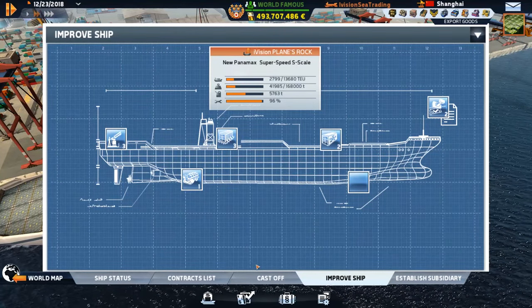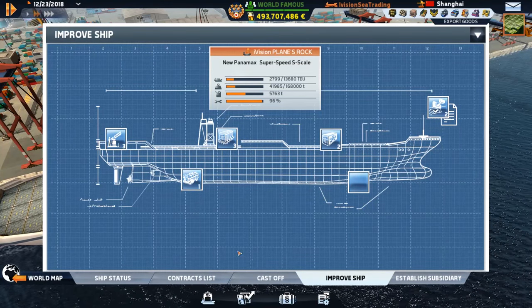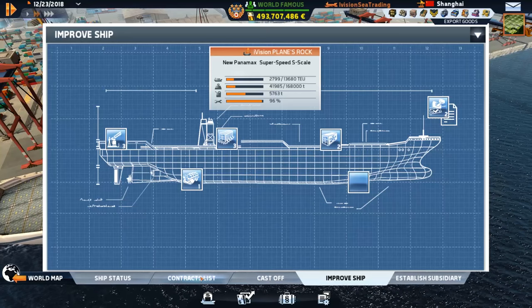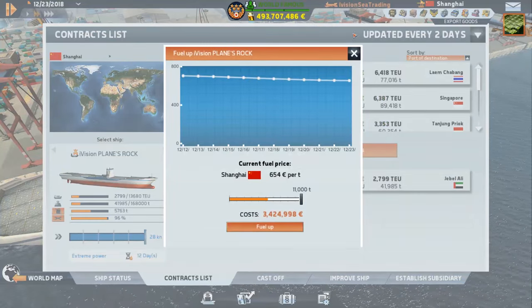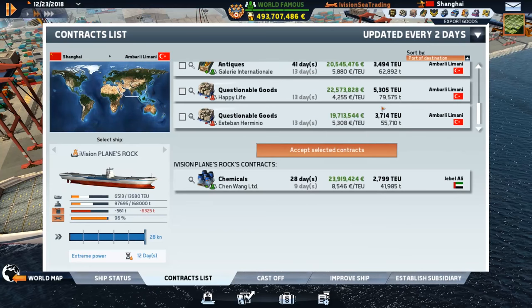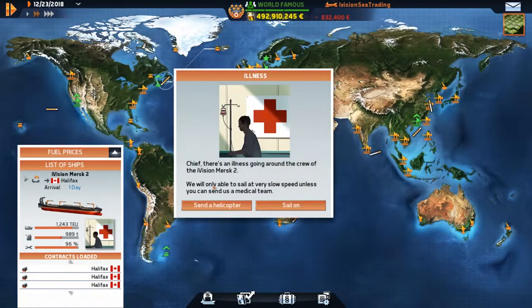I think it's only Panamax ships that could fit — yeah, because the Explorer is a Panamax. Let's head to Jebel Ali, get you out of there, and then down to Durban or somewhere. Another illness — you're almost at dock.